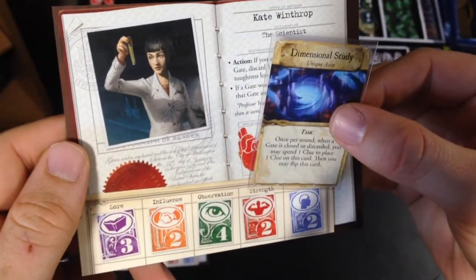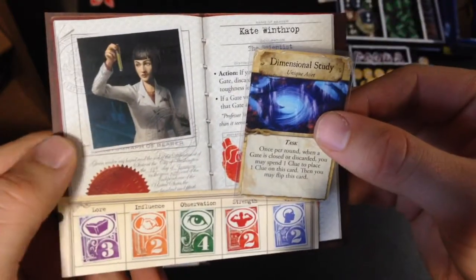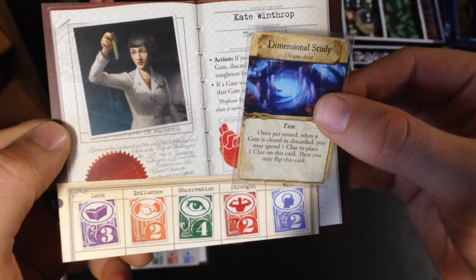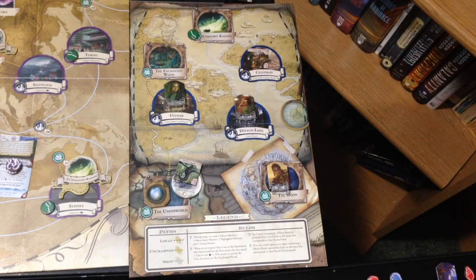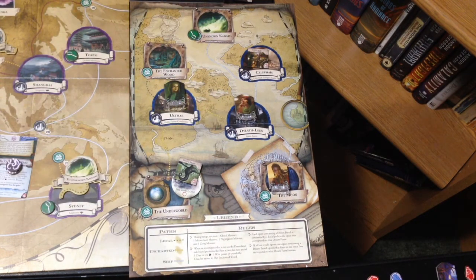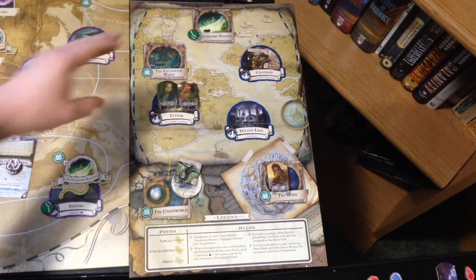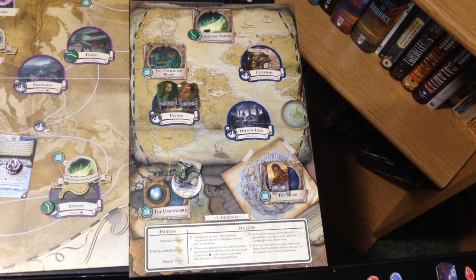Back to the main board, starting with Gloria, who's going to be our first investigator for the fourth turn. Here we are on the Dreamland sideboard — here is Gloria in Dylath-Leen. For her first action, she's going to travel to Ulthar and hang out with Amanda Sharp there. For her second action, she is going to rest.